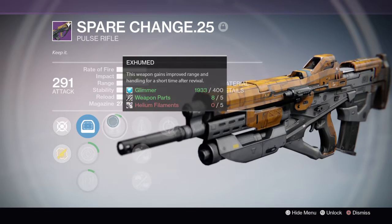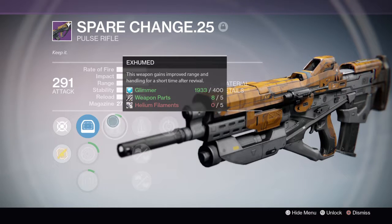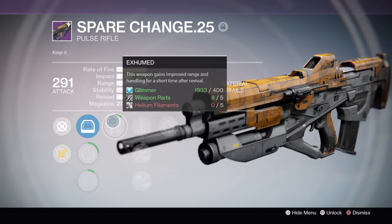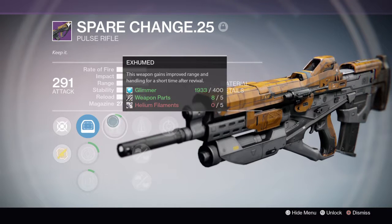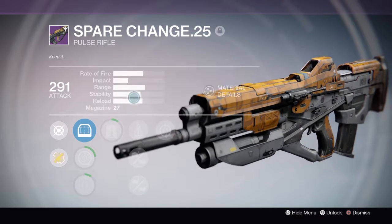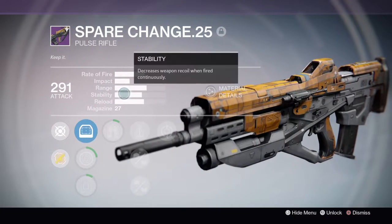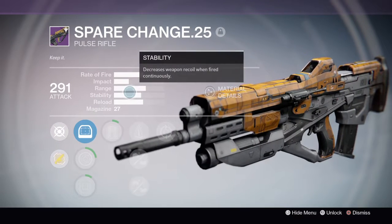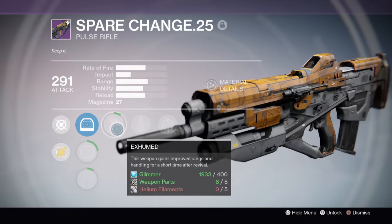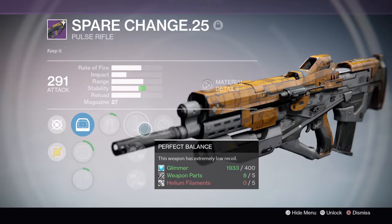Exhumed: this weapon gains improved range and handling for a short time after arrival. Like I told you, you're never going to get a very good amount of range on a pulse rifle, but some of you do. I don't care for this — I think it's a bad perk. Moving on.